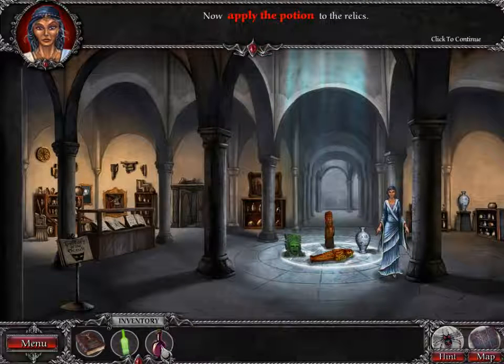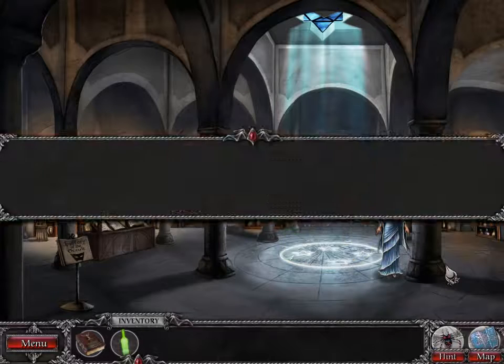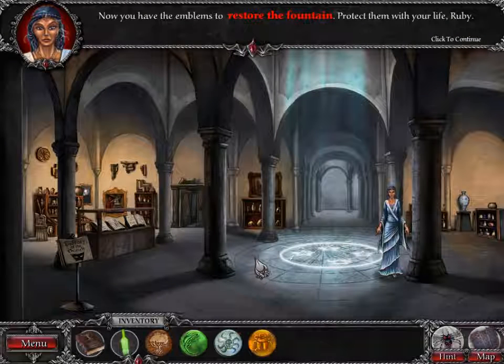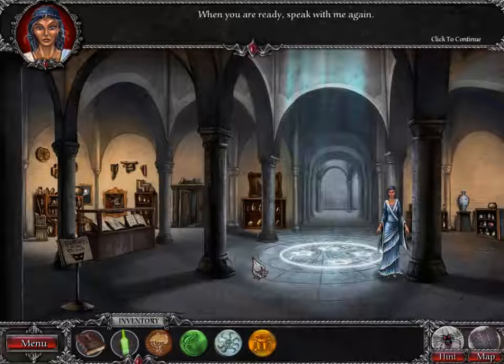Now, gather the relics and place them in the circle. Now, apply the potion to the relics. We have the fountain emblems. Now you have the emblems to restore the fountain — protect them with your life, Ruby. Rosa sacrificed herself for the fountain, and if I have to, so will I. But I'm hoping I can come up with a better plan. When you are ready, speak with me again.